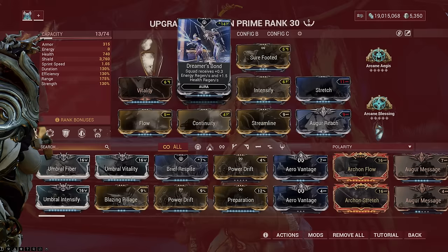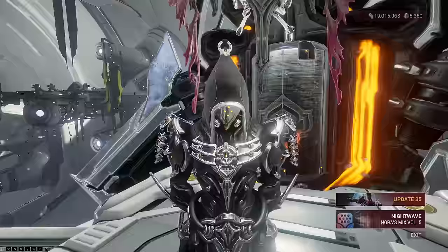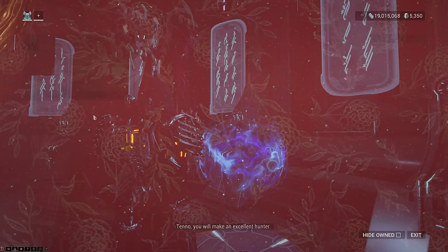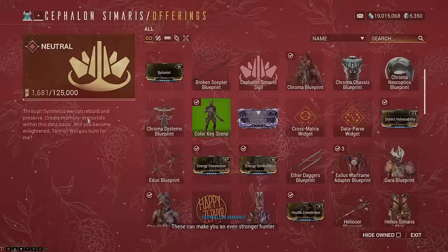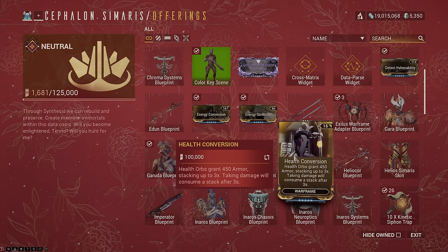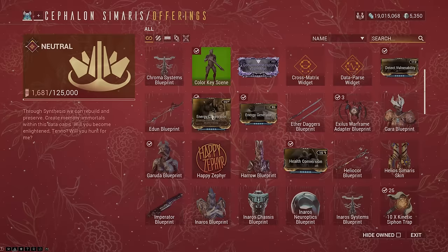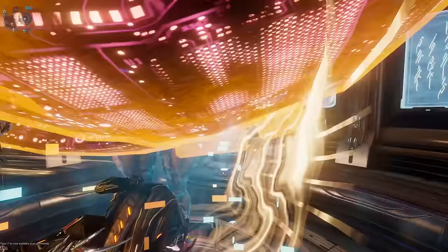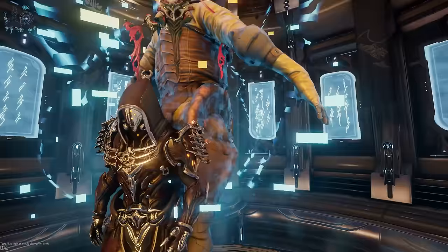The Rhino parts are farmed in the Jackal boss fight, and the mechanics are quite easy — just use Radiation to destroy the legs and deal huge damage to the boss. The next mods I can recommend are from Cephalon Simaris. Just go to any relay you have previously unlocked and fast travel to Cephalon Simaris. In the offerings section, the best mods you can purchase are Health Conversion and Energy Conversion. Health Conversion is great for damage reduction builds, and Energy Conversion gives you your first taste of increased damage buffs on your Warframe abilities. To get these mods you need to rack up Simaris standings from doing synthesis scanning missions.